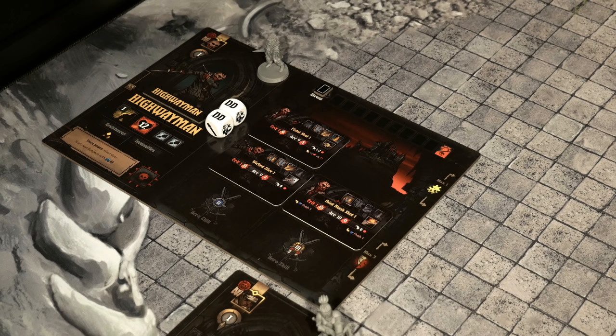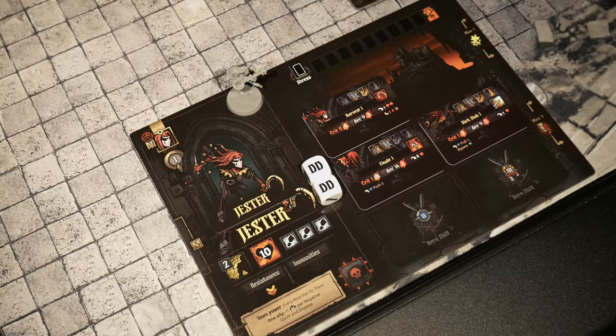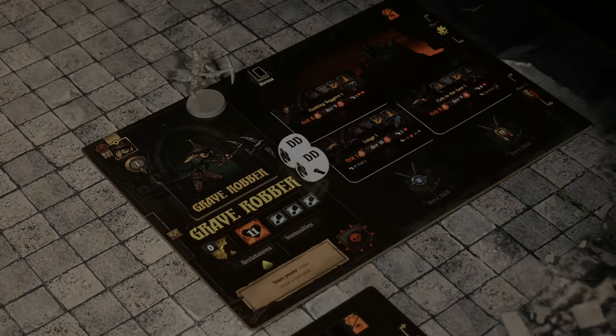Complete these steps for all of your heroes as part of the party, and then just ensure they're all within easy reach on the table. The party is now dispersed on the table. We have the Highwayman just set up, the Arbalest with selected skills, the Jester's selected skills in position, and the Grave Robber's three skills all selected.